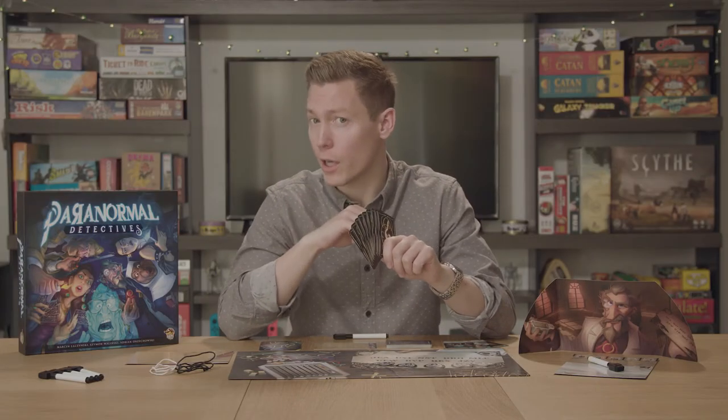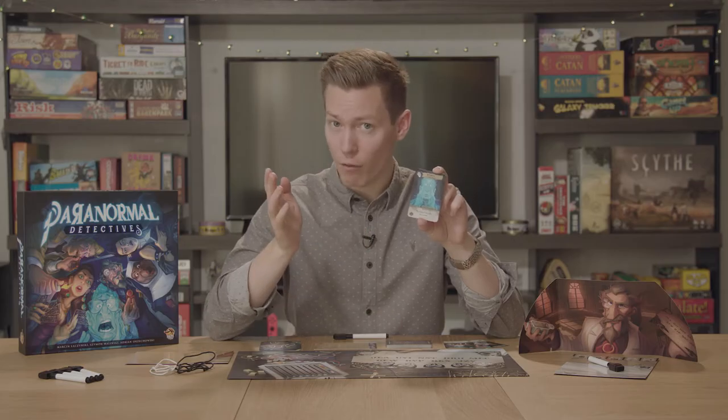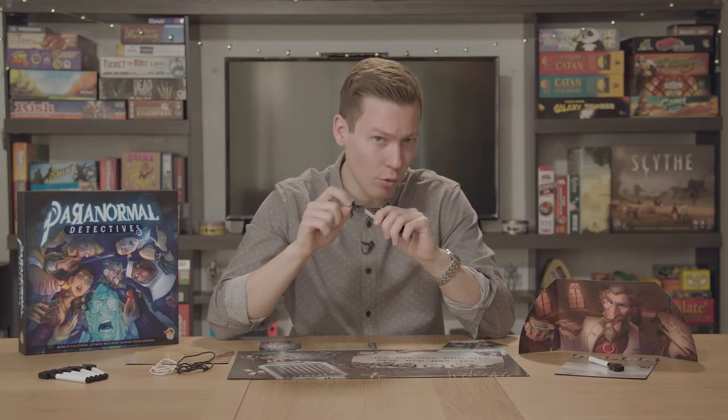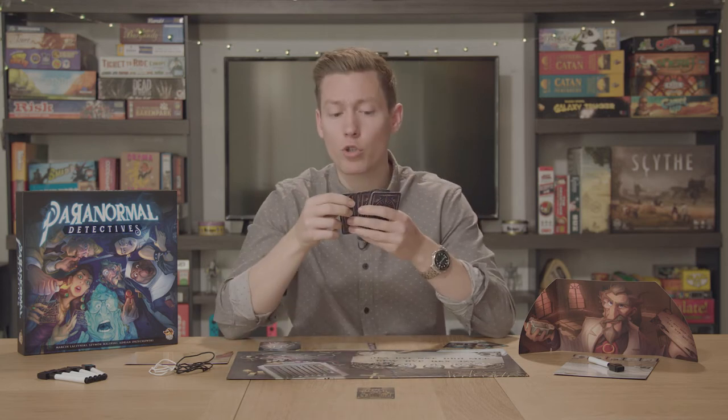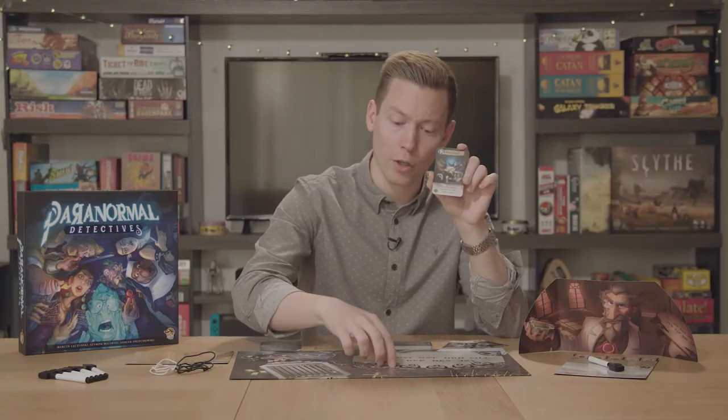There are nine different ways in which the ghost can answer your question based on the interaction cards played. For example, let's say you're asking the ghost what weapon was used to kill them. Whispers of Shadows allows the ghost to mouth one word to the group — so if they were killed with a knife, they might silently mouth the word. Tarot Cards allow the ghost to play up to three cards from the tarot card deck and place them on the table in any manner they'd like. For instance, to communicate 'knife,' they might find a card featuring a blade and use two additional cards to obscure the rest so only the blade is showing.